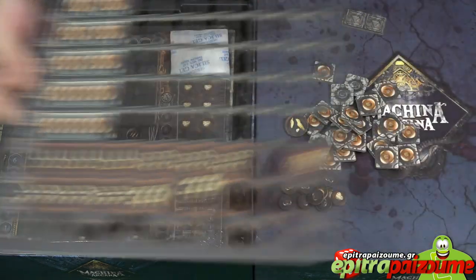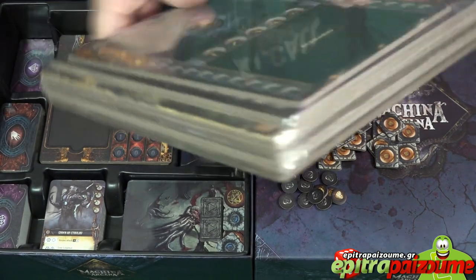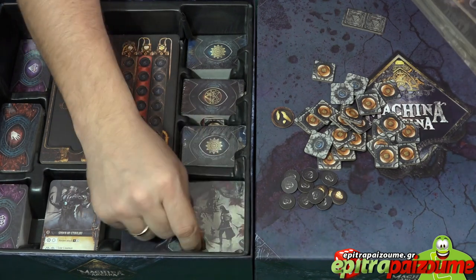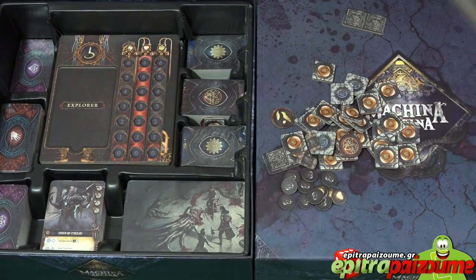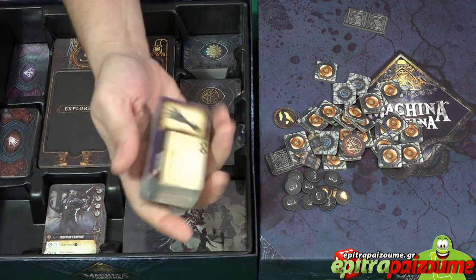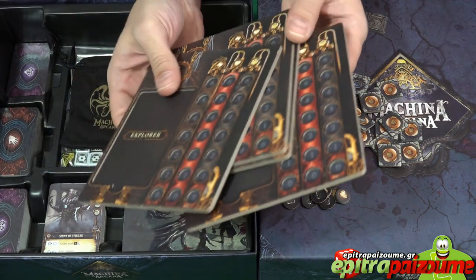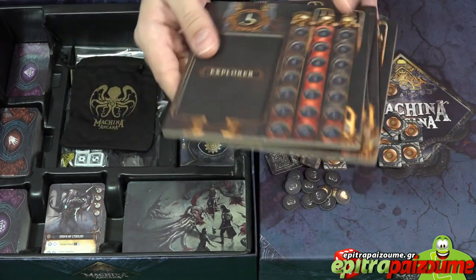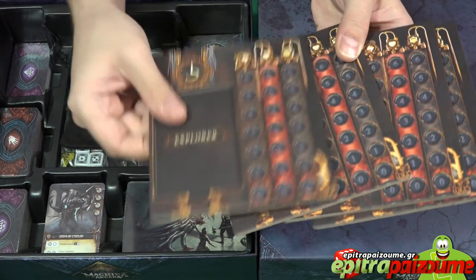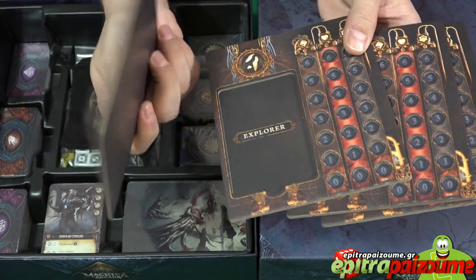There are some additional tokens here, and a gigantic pile of shrink-wrapped tiles to investigate further. More punch tokens and lots of cards in this custom insert, along with some additional boards. I'm very happy to report that the player boards are very, very thick — excellent quality. You can hear the thickness.